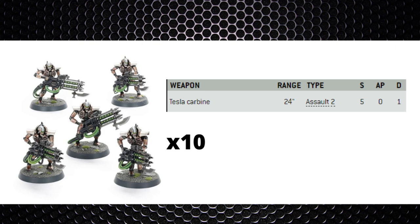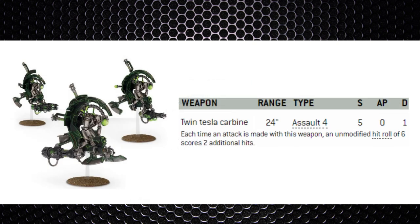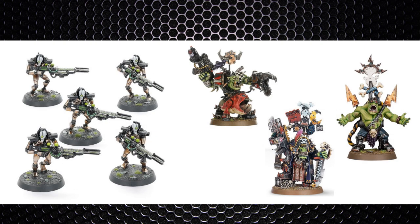I'd probably go with a max unit of 10 Immortals — not something I do often. A max unit with Tesla Carbines kills around 8 Ork Boyz on average per shooting phase with exploding sixes. Tomb Blades are another option for the same role — 4 shots per bike, so a max unit of 9 fires 36 shots, removing around 15 Ork Boyz on average, at the same 24-inch range. Death Marks could also be a nice addition as Orks love their characters — a full 10-man unit at 180 points should return their points by removing a character or two, which really hinders the Ork player.